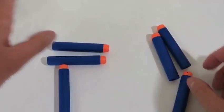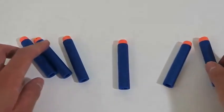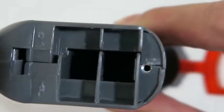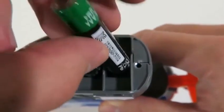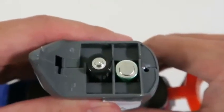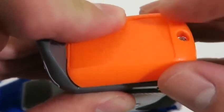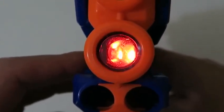This looks really cool! Here's the light beam so that we can target objects, and we can hold two extra Nerf bullets right there. Here's the instruction manual. We get six Nerf bullets. You also need two AAA batteries to use the light beam — unfortunately this set doesn't come with AAA batteries, so you'll need to buy your own.